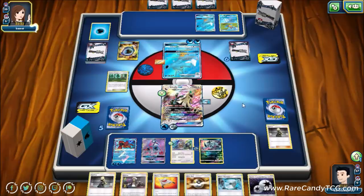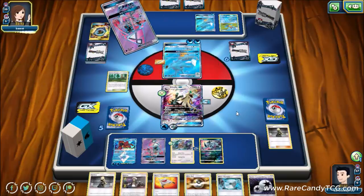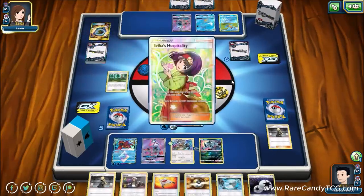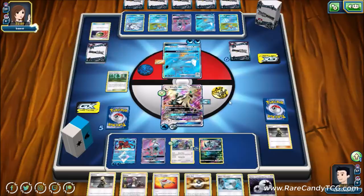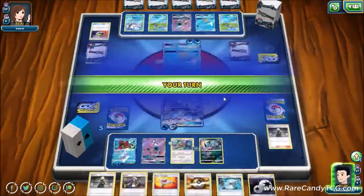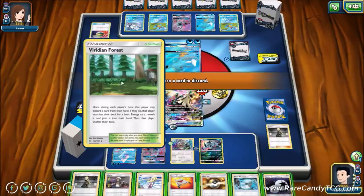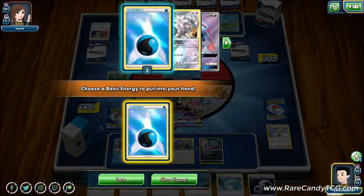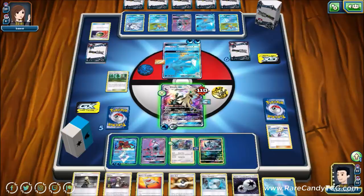Our opponent gets Erika's Hospitality and another Squirtle via Nest Ball — actually good for us since we can knock out a clean Kingdra. But we're concerned about Wishful Baton transferring energy. Ideally we'd knock out one Kingdra normally and then use Rebel GX on the other after Wishful Baton fires, clearing all that energy. We decide not to knock out Kingdra just yet, instead considering taking the cheap prize on Vulpix to potentially eliminate the Blastoise option and set up math for future knockouts.